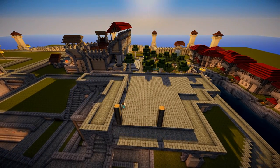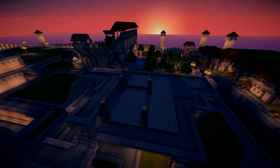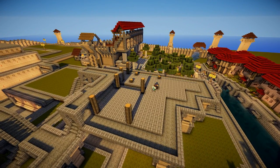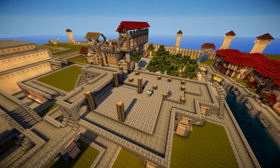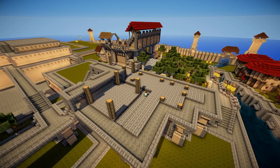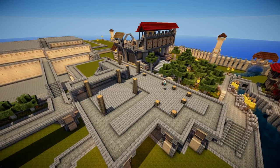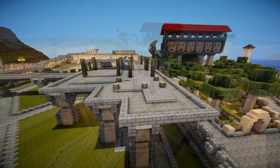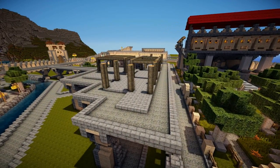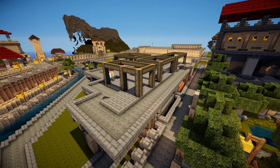With the walkway complete, I came around with some oak logs and began to put down the framework for the shops, also adding in between these foundations areas for path with cobblestone half blocks. I finished up the foundations and built some more framework out of oak logs.